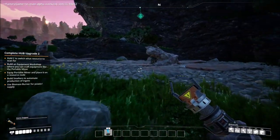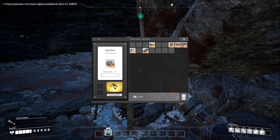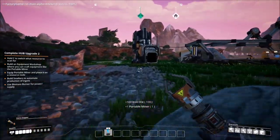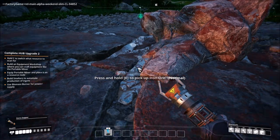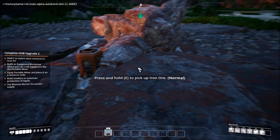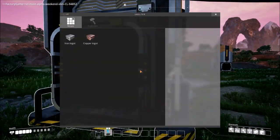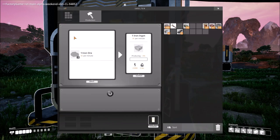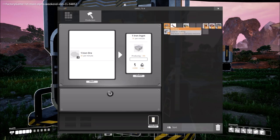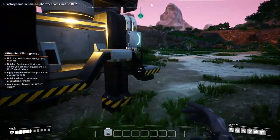I'm going to run over here to the miner. I'll actually place him right next to it to make my trip a lot smoother. Deploy right there. Walk up, press E — I want you to make iron ingots. It needs iron ore, 30 per minute is what I can produce — two a second. I'm going to hold Left Shift and press left mouse button and we're going to start producing.